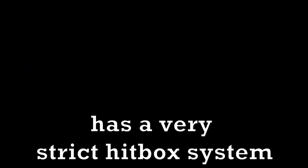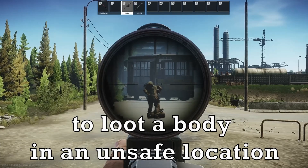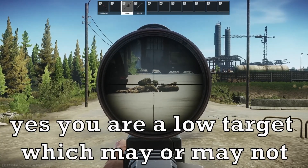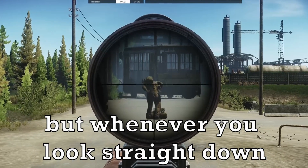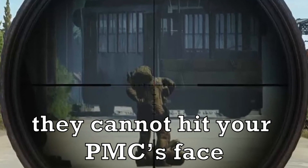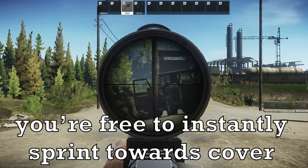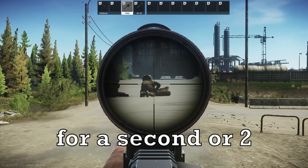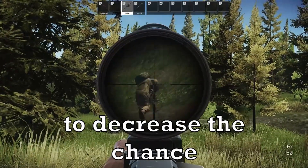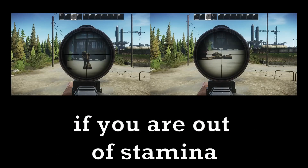Some players are unaware that Tarkov has a very strict hitbox system. This allows the player to look down and avoid getting headshot from behind. I like to perform this strategy whenever I go to loot a body in an unsafe location, rather than going prone like most players do. When prone, yes, you're a low target which may make it hard for the enemy to hit your head — but whenever you look straight down with full head and face protection like a ULAC, more often than not they cannot hit your PMC's face, forcing them to attempt to penetrate the helmet instead. Standing while looking down also lets you instantly sprint towards cover, whereas in prone you're stunlocked for a second or two. Similarly, I like to lean with Q and E while looking down simultaneously to decrease the chance of getting headshot whenever I'm out of stamina.